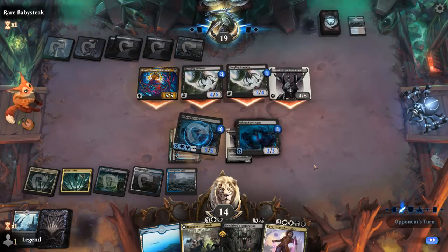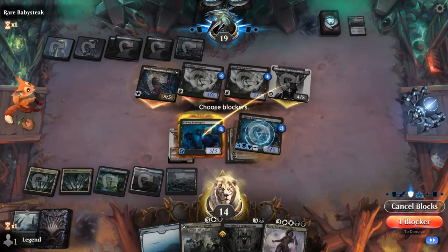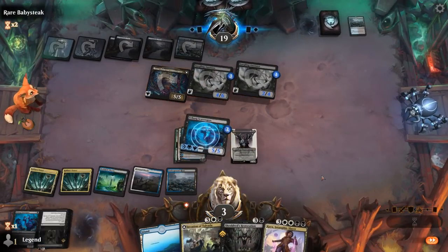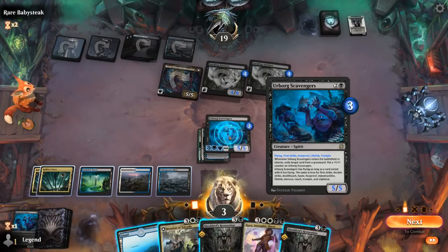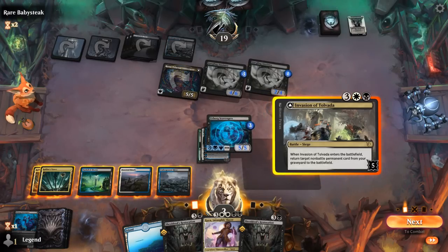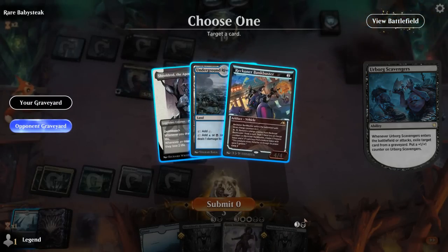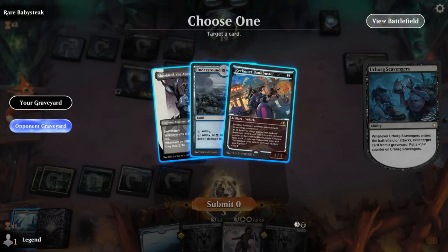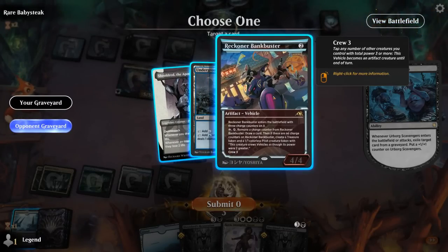Rona transforms into a 5/5 — opponent attacks all out. I can block Shieldred here to trade, and then take 11, so we're not dead yet. Invasion can bring back Scavengers at the very least, and then maybe the current Scavengers can transform our Invasion — still gonna leave us in a precarious position, but it's probably the best we can do. Is there a point in exiling Shieldred? First Strike plus Deathtouch could get past the Anointors with the current Scavengers, so maybe we'll leave it.